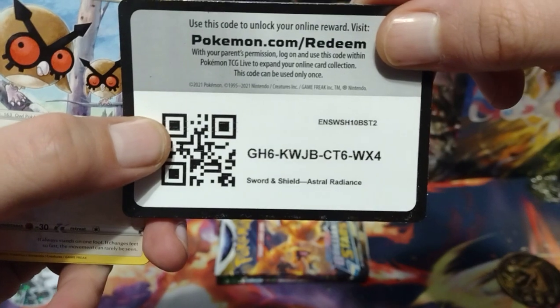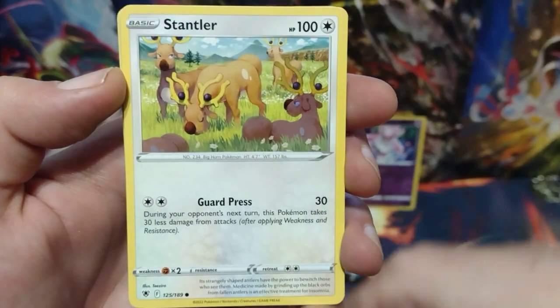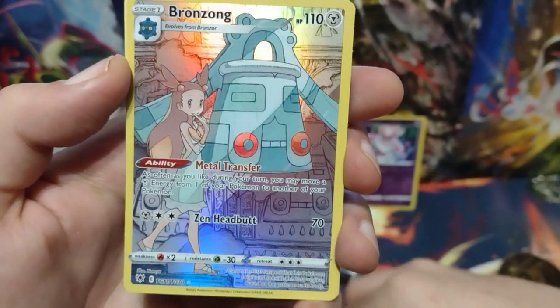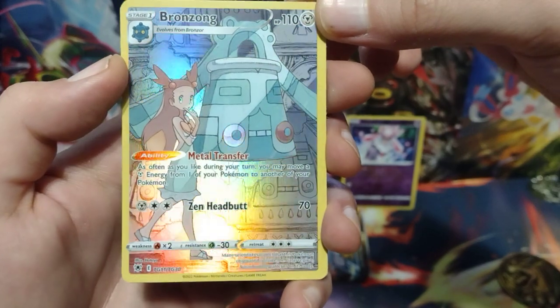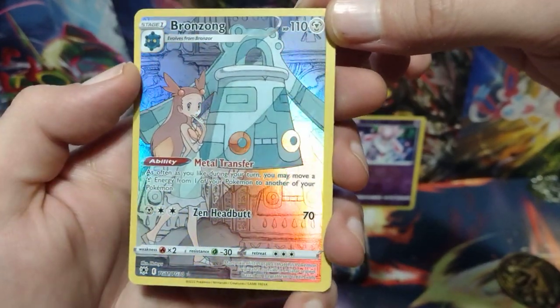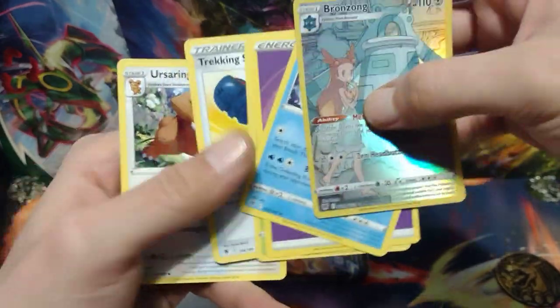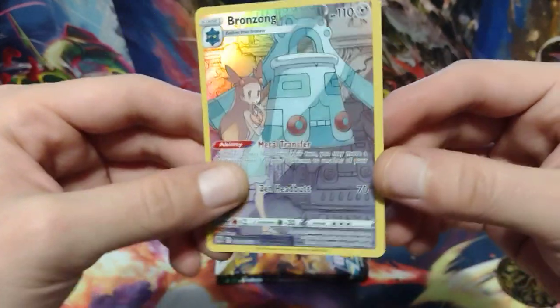Here's the code card. Hoot-Hoot, Cricketot, Stantler, Hisuian Qwilfish, Scyther. Oh, I got a hit! Okay! Bronzong — Bronzong from the Trainer Gallery. That is really cool. And a non-holo Regice. Looks like I got a hit already — that's pretty good.